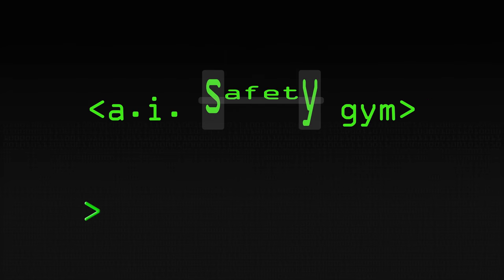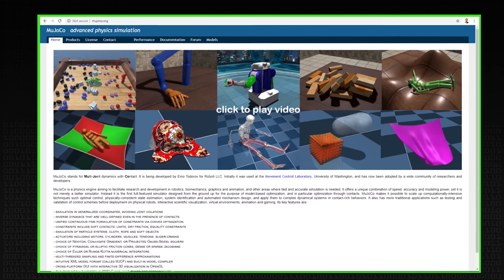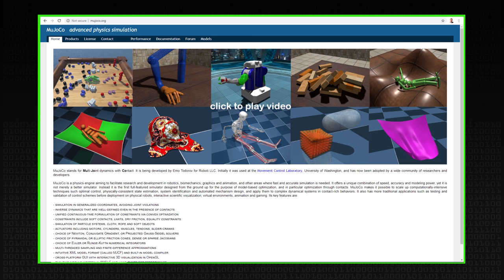They're kind of complementary. The environments in this are a little bit more complex. They're continuous in time and in space, in a way that the grid worlds are very discrete — you take turns and move by one square. Whereas in this case it's a lot more like MuJoCo, where you actually have a physics simulation that simulated robots move around in. So it's a slightly more complex kind of environment.